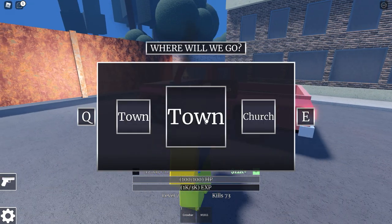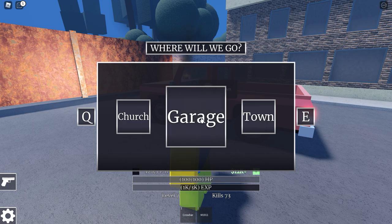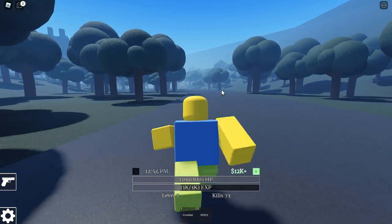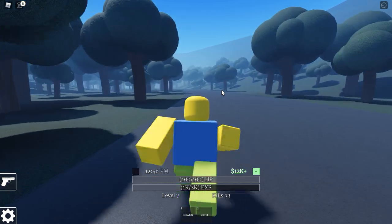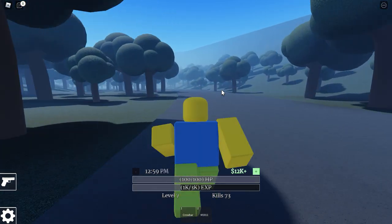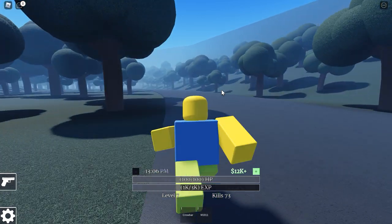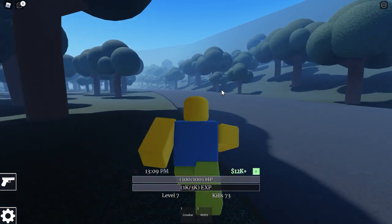So let's spawn at the garage and run this direction. It's 1253, it's like one o'clock. We're going to just run this direction and we're going to eventually come across a town. It's going to take us some time though, so until then we're just going to run and do all we can.